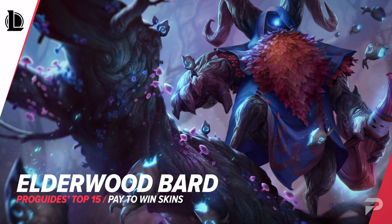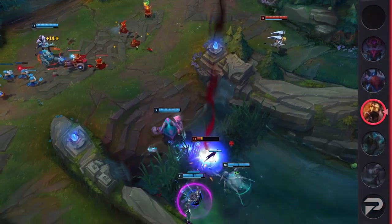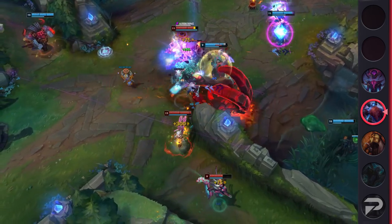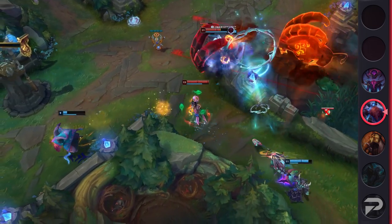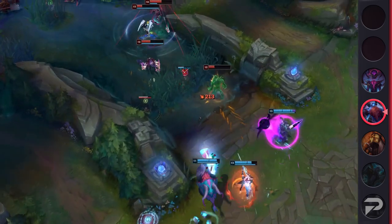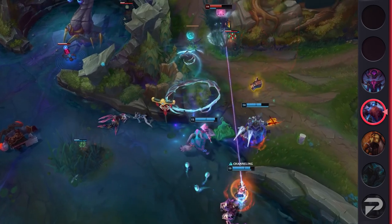Next up on this list we've got Elderwood Bard. This skin is Bard's release skin and it's pretty nice overall. That being said, it doesn't compare to all of his other skin options now. What keeps it in the top however is the fact that his Q never seems to miss. While normal Bard's Q looks like a big hitbox that can be extended massively past its target, Elderwood shoots a thinner, more precise looking projectile. Think of it as: basic Bard's Q seems more square, but Elderwood's seems more rounded on the edges. This can lead to Qs that never seem like they'd ever land, which is not only strong but extremely frustrating for the enemy. You'll win both the mental game and the trade with the skin.